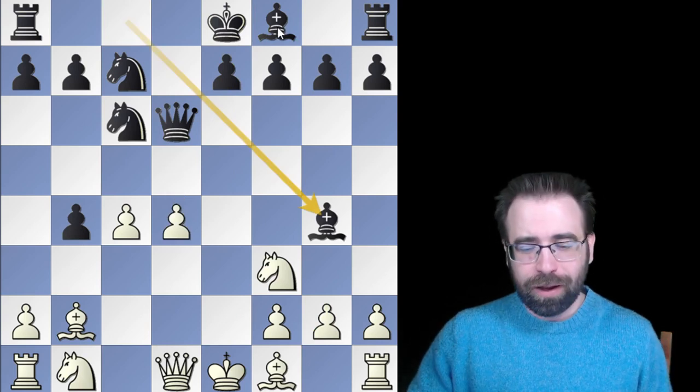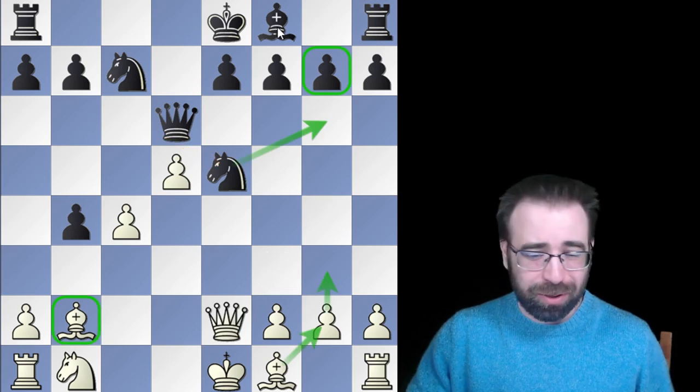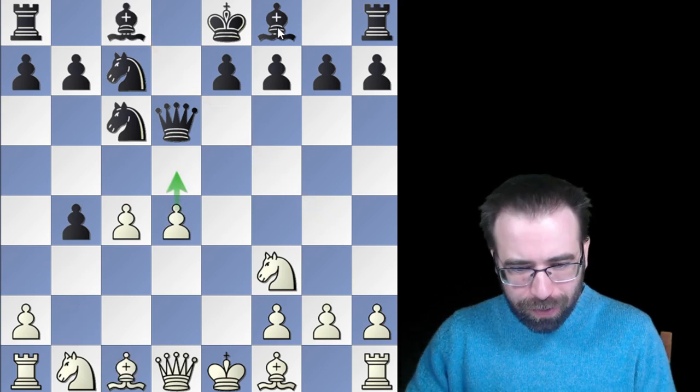The computer analysis gets a little wacky after that, but I thought this was a cool idea from White's point of view. It's a very easy, simple setup: if you can play g3, bishop to g2, Knight d2, get castled — you get a good position. Knight c7 is going to be a much rarer option; you're not going to face this one all too often.